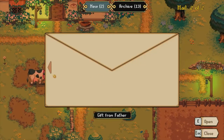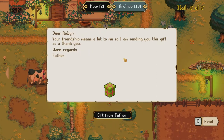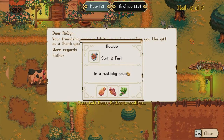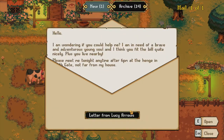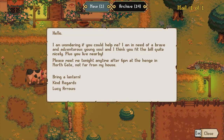New letter in the mailbox? Ooh — a gift from Father. Dear Robin, your friendship means a lot to me, so I'm sending you this gift as a thank you. Warm regards, Father. I mean, you're my dad. Surf and turf. Ooh. What else we got? A letter from Lucy Arrows: Hello, I was wondering if you can help me. I am in need of a brave and adventurous young soul, and I think you fit the quill quite nicely. Plus, you live nearby. Meet me tonight, anytime after 6 p.m., at the hinge of Northgate, not far from my house. Bring a lantern. Kind regards, Lucy Arrows.